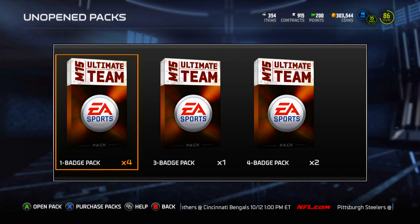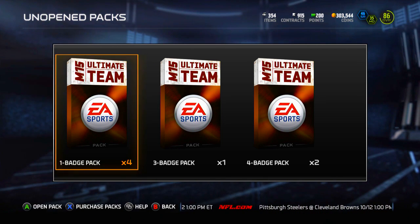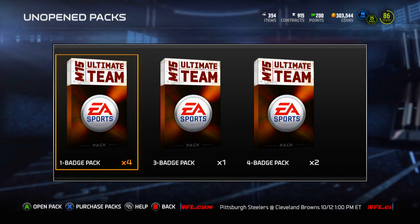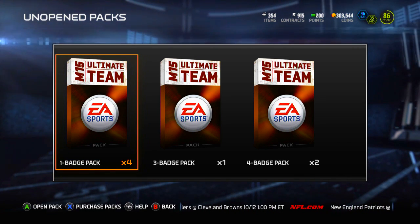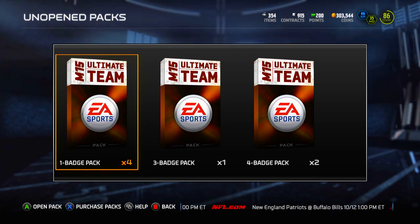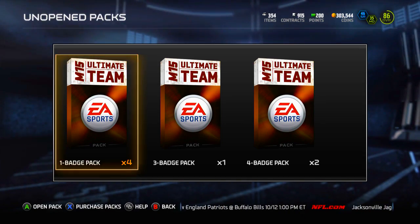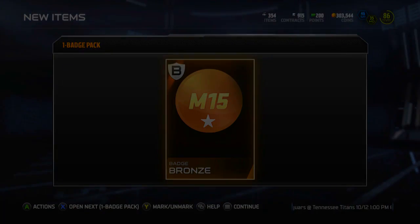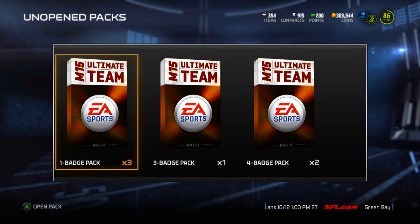Let's hop right into it with these 1-badge packs and see what we can pull. If I can get 2 silvers out of these 4 one-badge packs and assume the other 2 are bronzes, I'd be honestly pretty happy. I usually spend around 2k to complete these 1-badge packs, so if I get a silver I'll make my coins back easily. If I get a bronze, obviously I don't make my coins back, but you can't really worry about that — you've got to take the chance to get the elite.